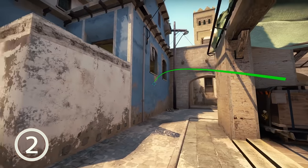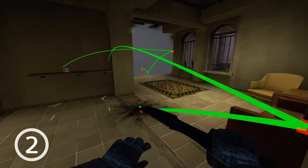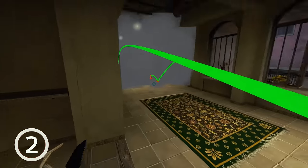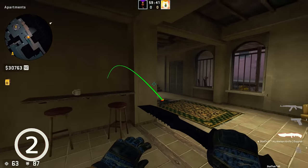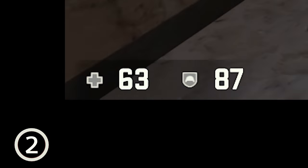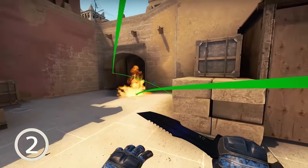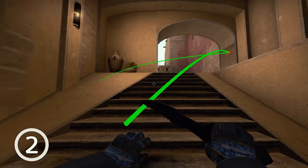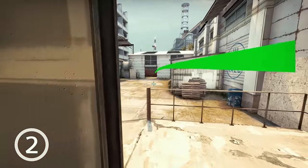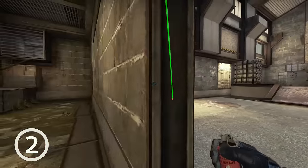Using Mirage as an example — I see many people taking unnecessary and very predictable nade damage early in the round. 80% of the time, defenders smoke, nade, and molotov key choke points early. So if you're working your way up as a T in B apps, take it slowly. Don't run into their early nades and start the round with minus 50 HP. Play passively early, wait for the nades, unless your team has a rush plan. If you want to rush the bombsite, someone probably has to take that early nade damage — otherwise avoid it and don't make stupid moves.